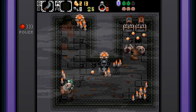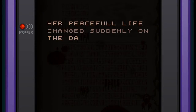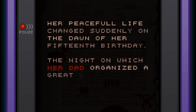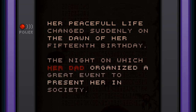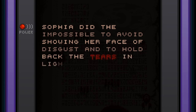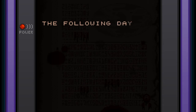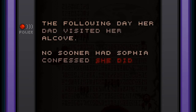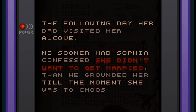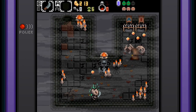That does a lot of damage. Another lost page — The Blind Reflection. Is it a new page? 'Her peaceful life changed suddenly on the dawn of her 15th birthday, the night on which her dad organized a great event to present her in society. Sofia did the impossible to avoid showing her disgust and to hold back tears amid a barrage of marriage proposals during the Siyore. The following day, her dad visited her alcove — no sooner had Sofia confessed she didn't want to get married than he grounded her.' Interesting — we got a little bit of story there.